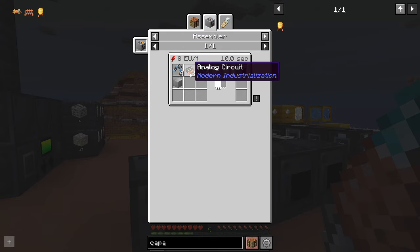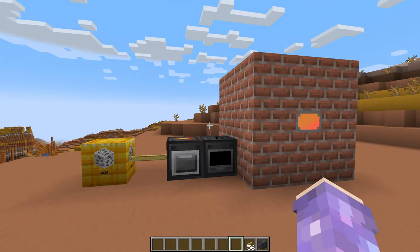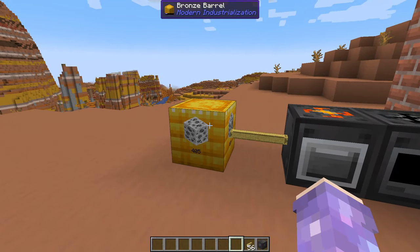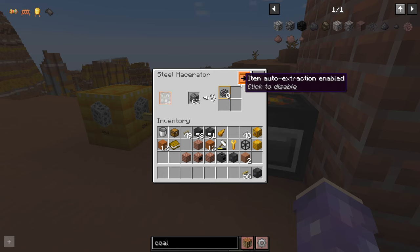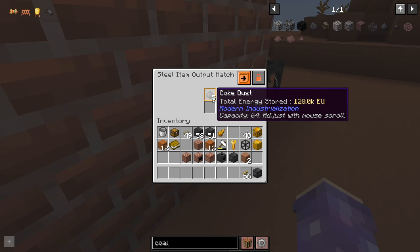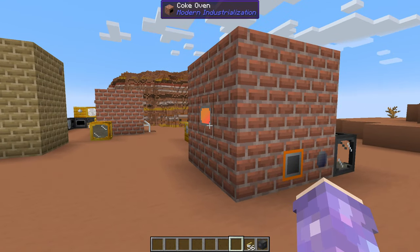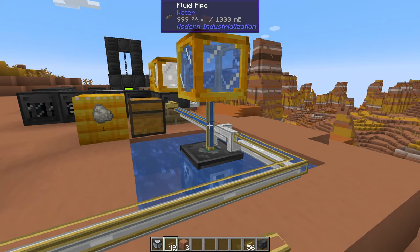At this point you can't craft these because we're still working our way towards the analog circuit. But first things first - rubber. Let's start with the first stage of making rubber. We've started with crushing coal into coal crushed dust into coal dust, feeding into the coke oven, because the first component you need is coke dust. You're probably just going to be using the coke dust you're generating if you're not using it all for steel, which means it might be time to build another coke oven.